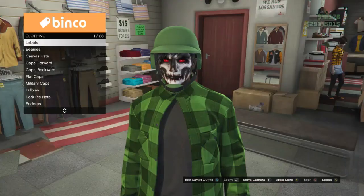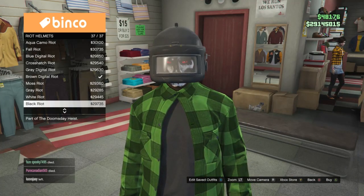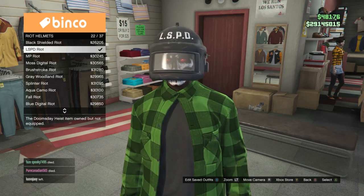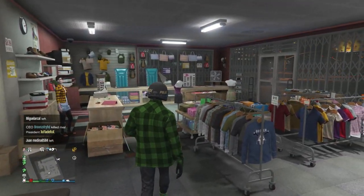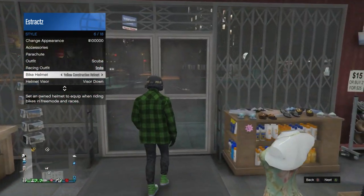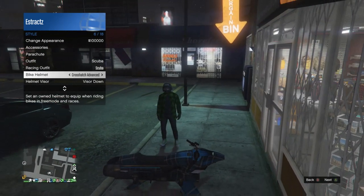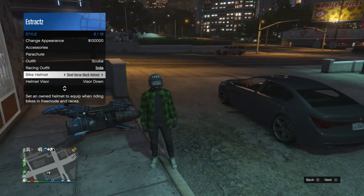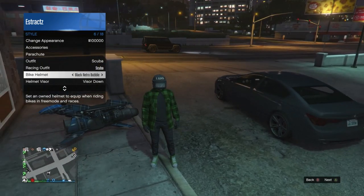After buying those four helmets, back out and scroll down to ride helmets on slot 24. Look for the LSPD riot on slot 22 and equip it. Then pull up your interaction menu, scroll to style, scroll down to bike helmets, and scroll through until you find one of those four helmets. I'm going to use the digital helmet for the pink ride helmet. Grab a car - your personal vehicle or a random car on the street.